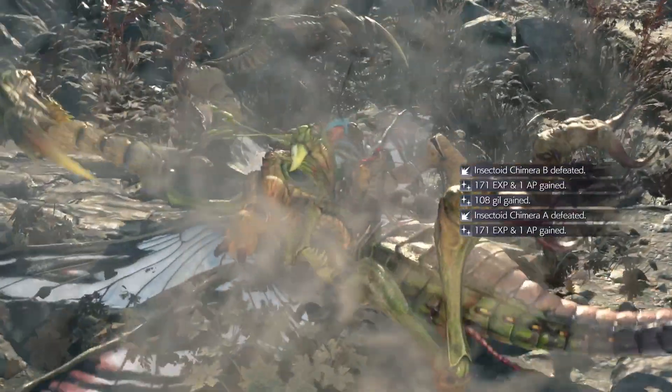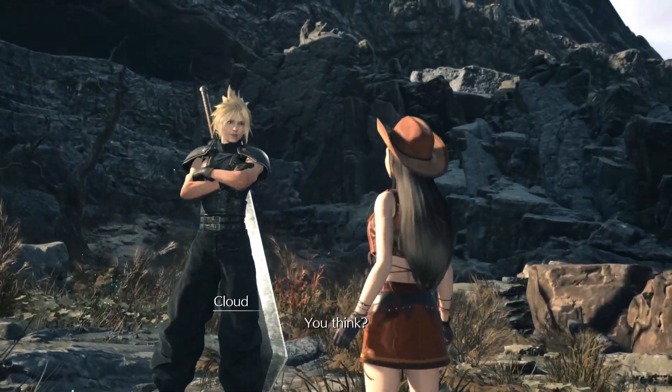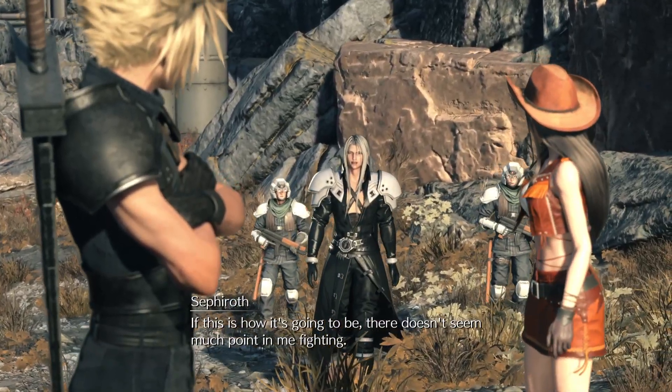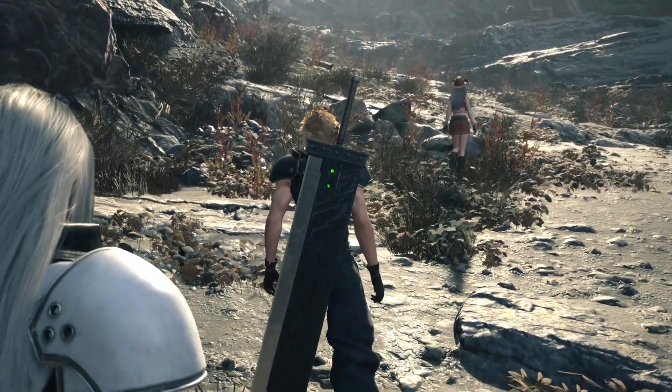So what you need to do is start the Nibelheim flashback segment as usual and get up to the point when you're ascending the mountain with Tifa and the first couple of monsters appear. Once you finish that battle, that is when the prompt will finally come up to skip it.